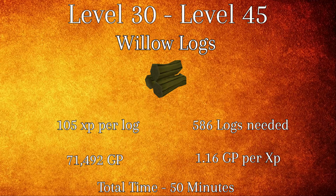From levels 30 to 45, you'll be using willow logs. Willow logs grant 105 XP per log and you will need a total of 586 logs to reach level 45. At 1.16 GP per XP, this will cost a grand total of 71,492 GP and will take an average time of 15 minutes to complete.